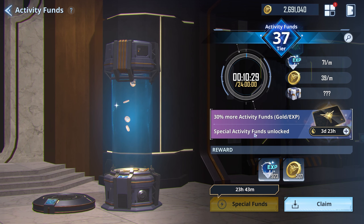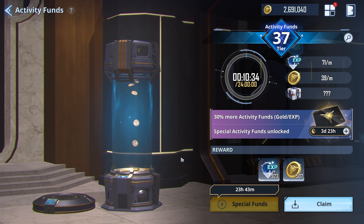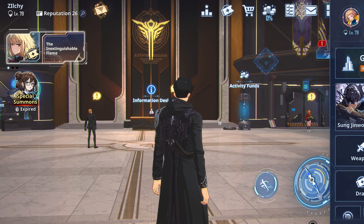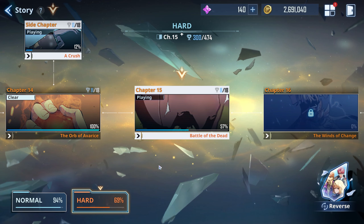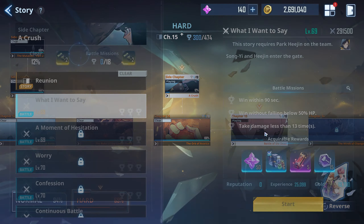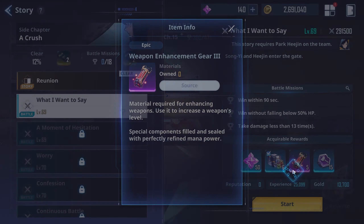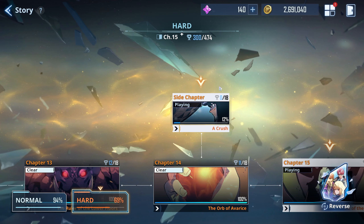The activity funds are another source — if you wait a full day it drops a decent amount; once I hit level 100 it gives around 30, maybe more. Another way to get them is through story mode. For example, if I did my side mission on hard mode here, I'd get five of these right here — which I probably should do. So those are the main ways to get the leveling materials.